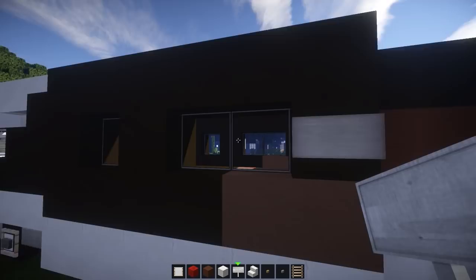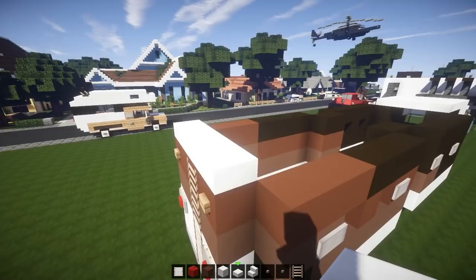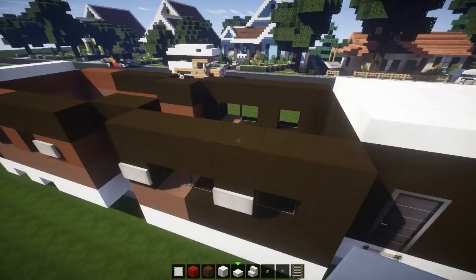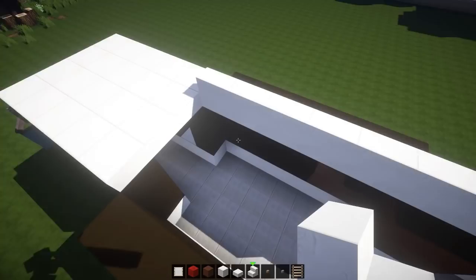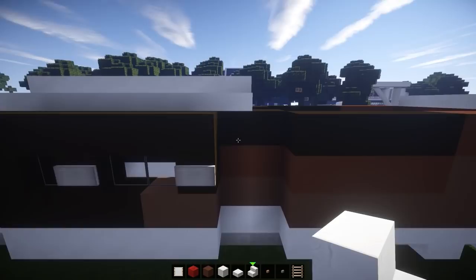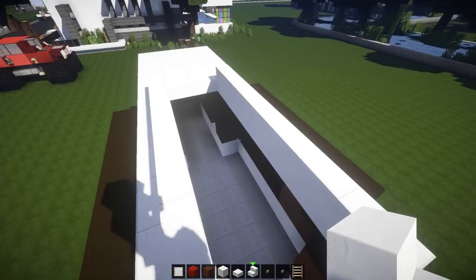For the roof, grab quartz slabs and make a row. Start here in the front — we don't want roof over that section since it goes into the RV. Place stairs going all the way across, then one block over. We should have seven blocks total on each side: 1, 2, 3, 4, 5, 6, 7. Turn to the other side and do the same — seven blocks. Just one block outside that little detail. Add quartz slabs on top here and on top here.